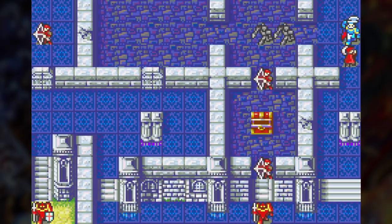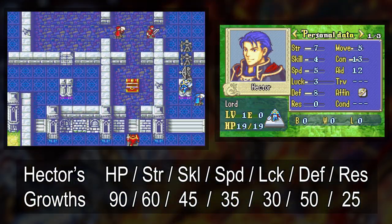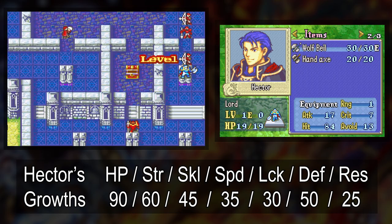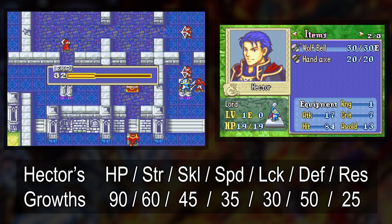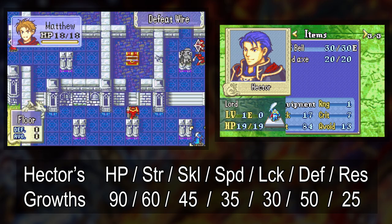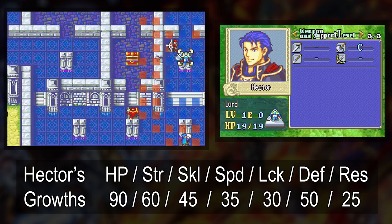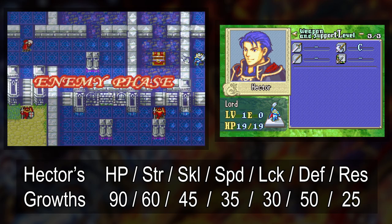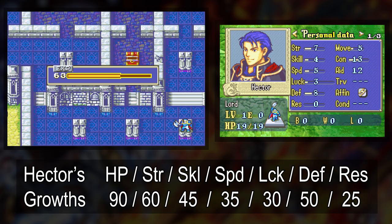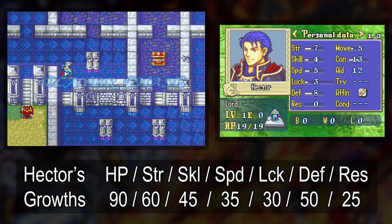Hector has a very slim chance of killing the thief, and I need to get Hector on a pillar to safely take out the other enemies coming towards him. And while Hector does that, I'll briefly go over him as a unit. Hector is a tank — he specializes in HP, strength, and defense. I like to think of him as an axe armor, but with five moves. He also has the potential to be a powerful combat unit. His speed growth is only 35%, but if he does get a few speed level ups, he'll be doubling a lot of enemies — mainly lance users like Soldiers, Armor Knights, and Steel Lance Pegasus Knights. And the early game in Hector mode is loaded with lance enemies.